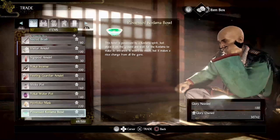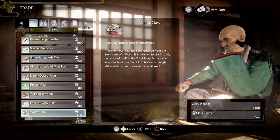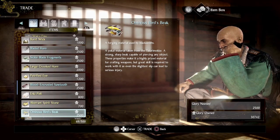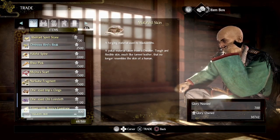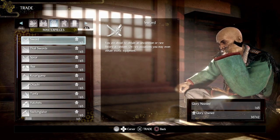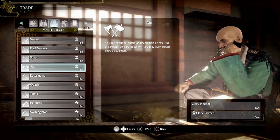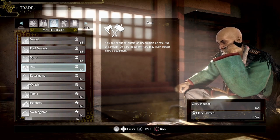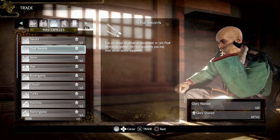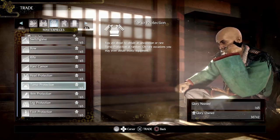Here you'll find a list of items that would usually be rare drops from Yokai that you'd otherwise have to farm — you can simply buy them for Glory, which is incredibly useful. You can also buy different character forms to dress your character up, and weapons similar to the blacksmith purchasing. They're at least uncommon with a small chance of rare and a tiny chance of exotic. Honestly I probably wouldn't spend Glory on weapons since you don't even get to choose the armour type — just go with the blacksmith. You also get new gestures and decorations for your hut.